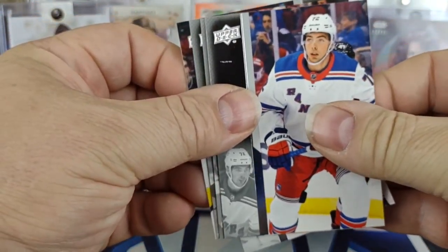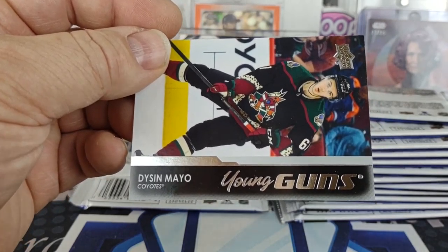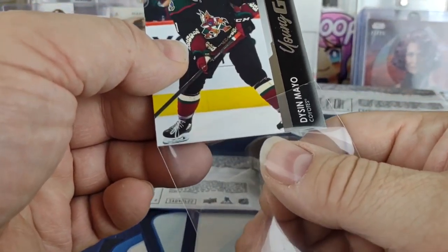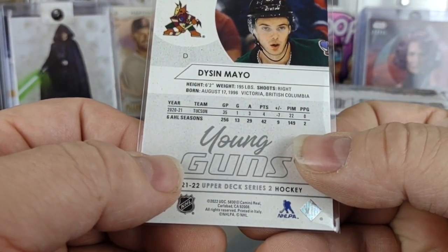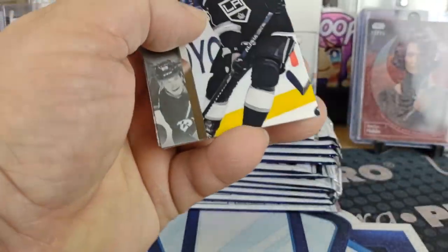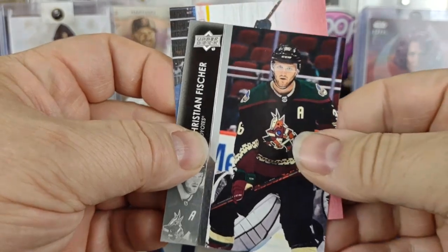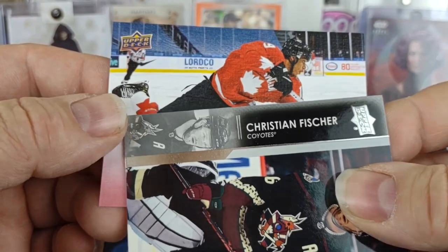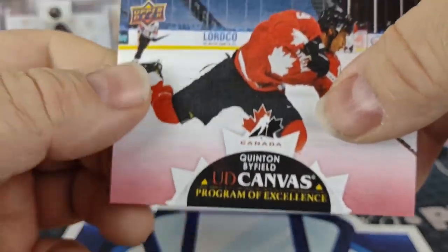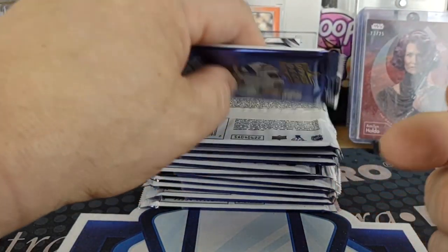Just another canvas — actually looks like it could be a Young Gun. For the Coyotes — Dyson Mayo. That's a young face, from Tucson. On track for six. I got a canvas — Program of Excellence. Quinton Biefeld Program of Excellence. Those are a tough pull. Program of Excellence Canvas — we'll put that in the Young Gun pile.